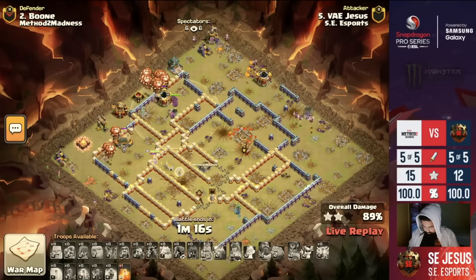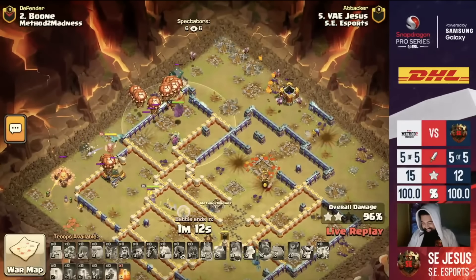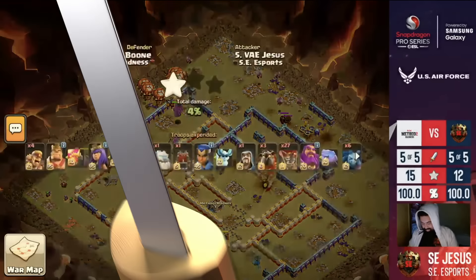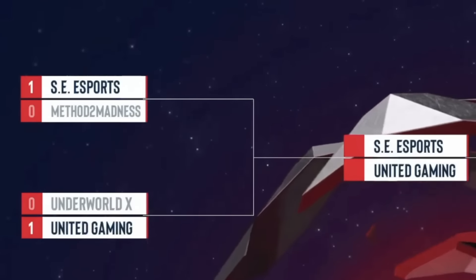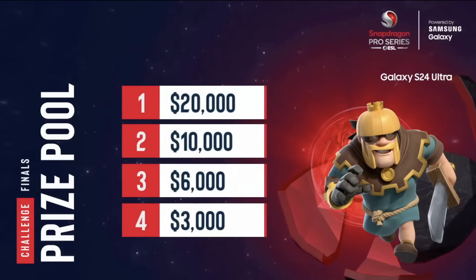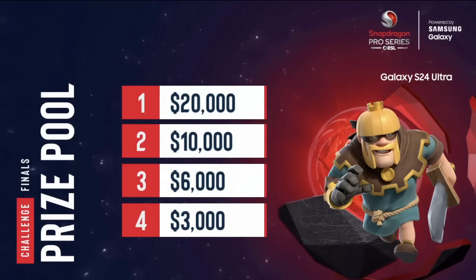Double Perfect War, but SE Esports does it so much faster. 15 to 15 in our opening bout — Method to Madness went blow for blow with SE Esports, our first double perfect of the whole tournament. GGs to both squads. SE Esports will move on to our upper bracket finals. Method to Madness was sent packing by Underworld X, and walked away with $3,000 — which for playing Clash of Clans, that's a pretty nice prize.